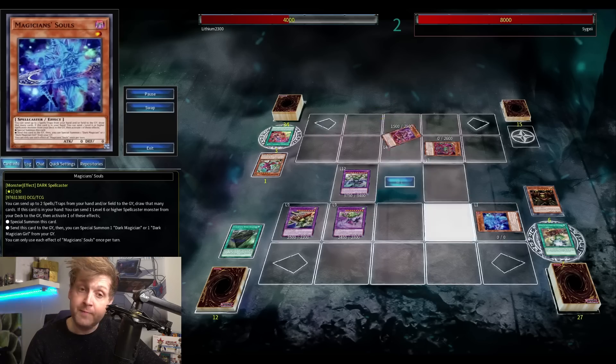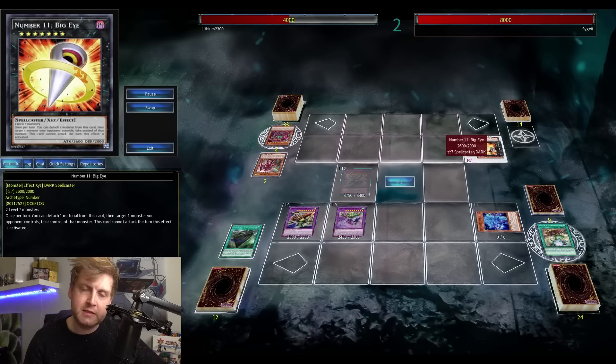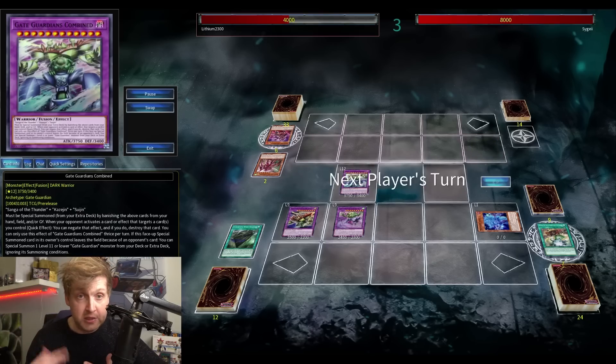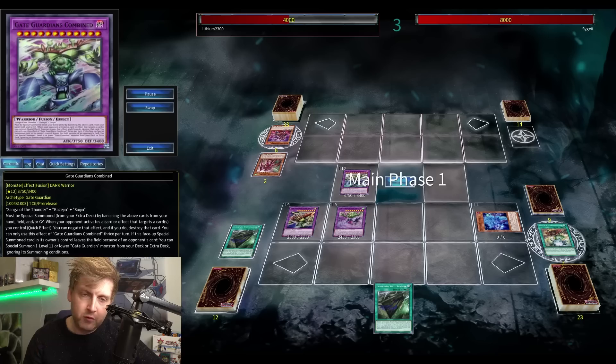They also have a new Ryoku card, which is cool, but your life points need to be lower than your opponent's. There are cards that lower your life points going first, like Hero Lives, and Strudle is there too. Or if you're going second, you can potentially OTK your opponent with that Ryoku card.